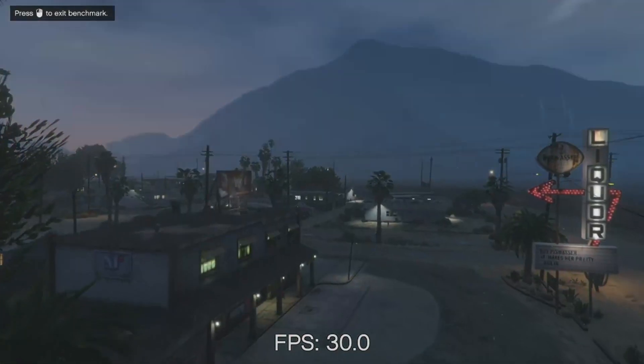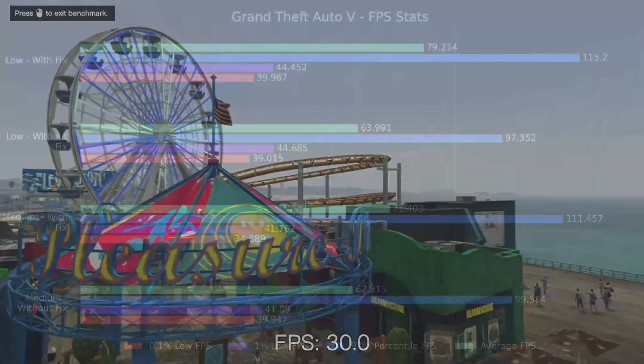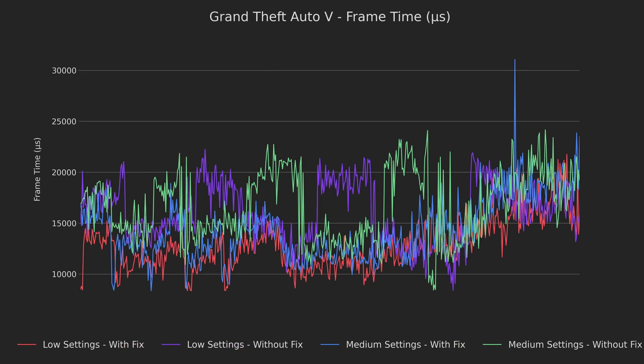Running my fix to up the swap file to either 8 or 16 gigabytes completely removed both the glitch and the crash for me on every preset. Looking at the low and medium presets, low has a 24% FPS boost and medium has a 14% boost. Neither of these push the Steam Deck very hard, but both could be locked at 60 FPS for really smooth gameplay. The medium preset seemed like a good balance of fidelity and performance. Looking at frame times, both fixed options generally have much less variability, meaning the game feels less jittery even when frame rates are the same. This really showcases how much the swap file fix helps Rockstar games in particular.